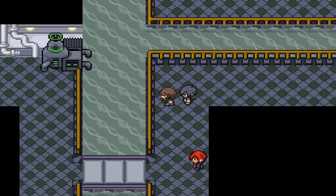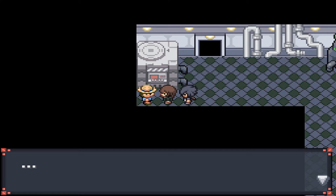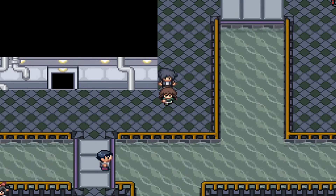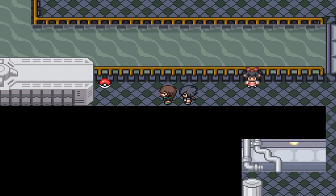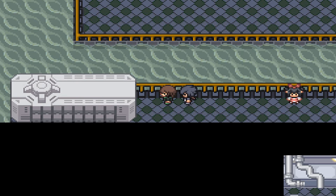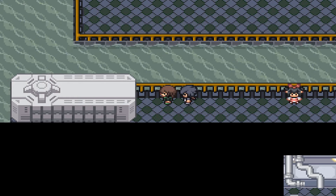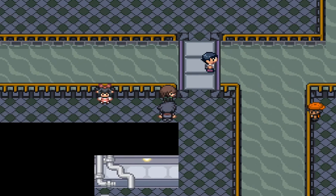There should be a potion down here. All these items are really small — if you miss them it's not the end of the world. This bug catcher over here will give you a Pecha Berry if you talk to him. Down here should be a Reverse Candy. And over here is the big item: the Coin Case. To get this, you have to have been to the casino within the hotel and talked to one of the red-haired people, who will flush their Coin Case down the toilet — and it ends up here. Gross, but kind of useful.